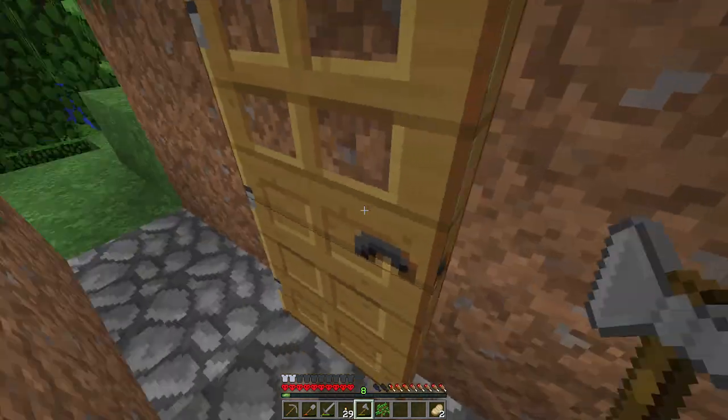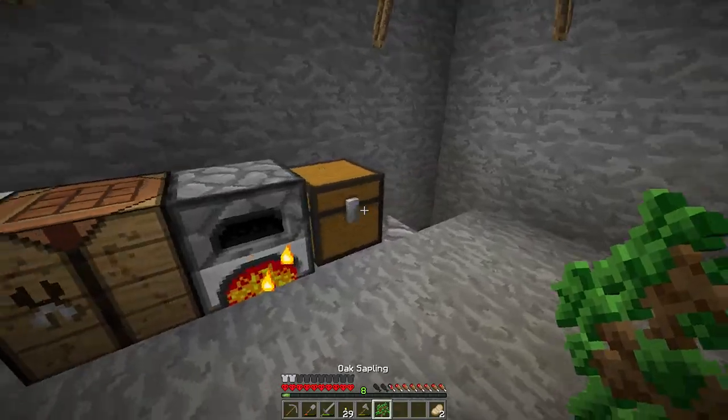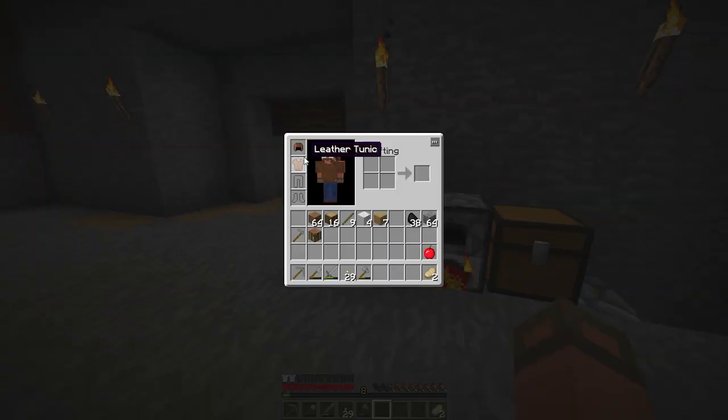Today's episode — we need iron. Tired of slumming it around with all these stone tools. I used the leather from the cows to make myself a chest piece and a helmet, but yeah, we need iron and a farm.